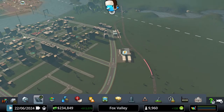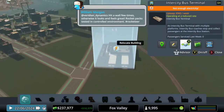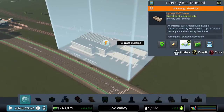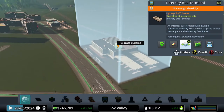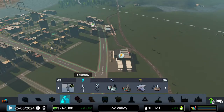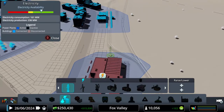Now that I click on the terminal, we don't have any bus lines yet. Over here we can add bus routes or bus lines to the building itself. First thing though — it does not have enough electricity, so step one is to get this thing some power.